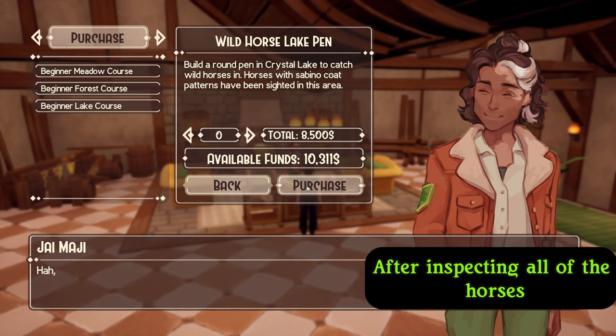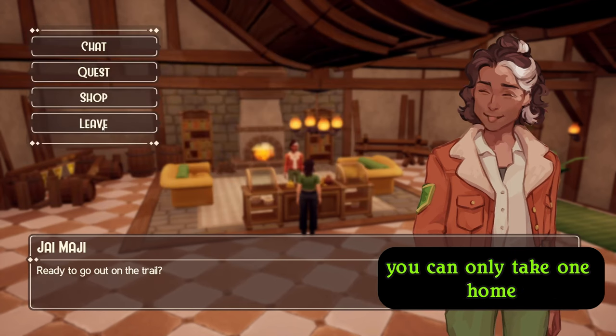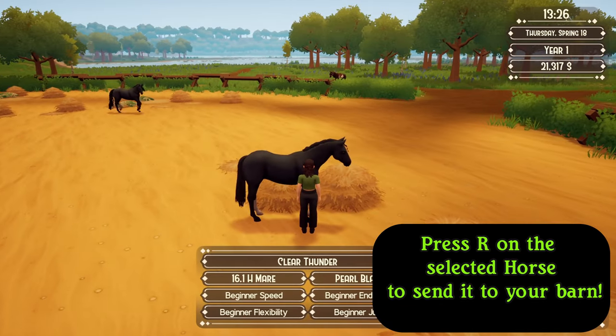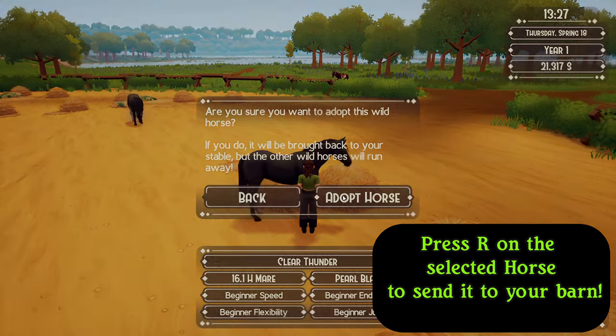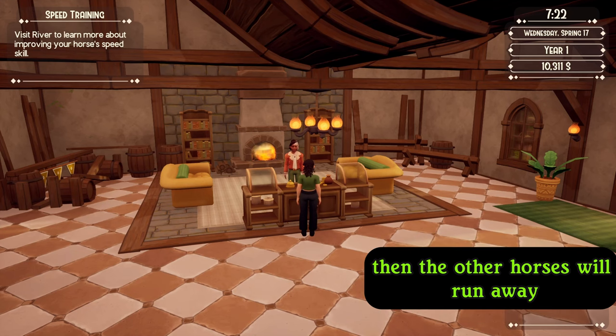After inspecting all of the horses, you have a really hard choice to make — decide which one you want to adopt. You can only take one home, so choose wisely. Press R on the selected horse to send it to your bind. You have to have an open stall, though. Then the other horses will run away.